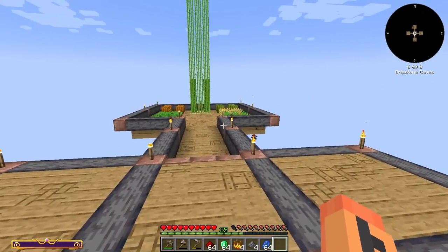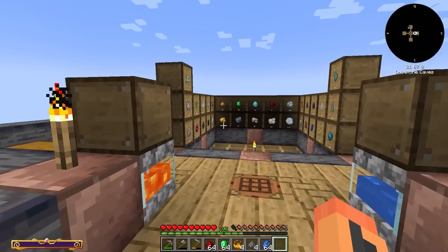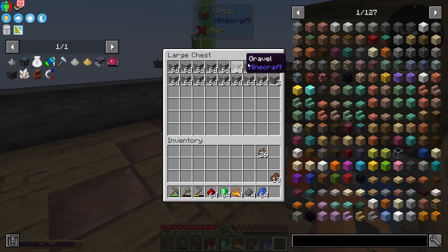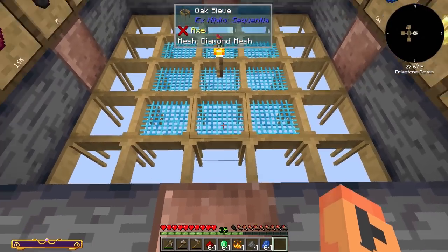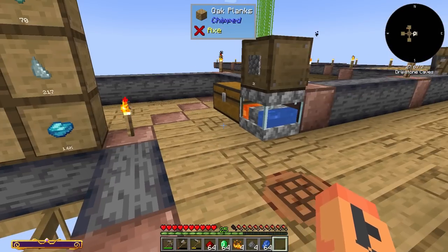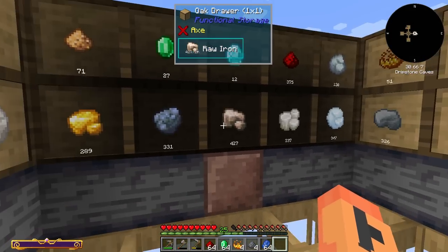I worked on my base quite a bit. Got it flushed out kind of the way I want. Did a little randomized floor here — a lot of basalt, a lot of granite. Worked on this drawer section down here for our sifting setup. Got us up to nine diamond meshes, which is not too bad. Actually sifted down, I think, 8,000 gravel. I did 18 stacks of dust and 18 stacks of sand as well. Doesn't take too long. I was doing it almost all with the iron meshes. So I've upgraded them all up to iron mesh, then went ahead and got us nine of the diamond. Don't know if we're going to do more than nine of the diamond, but maybe we'll just leave it at this point. Either way, really awesome — we got ourselves a good amount of resources.